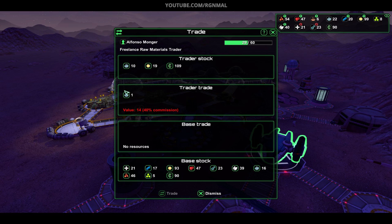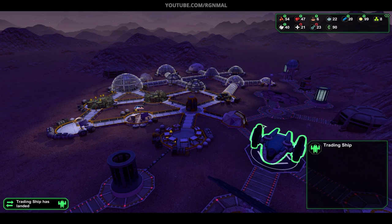40% commission. Well, let's trade and get the money. I've been building up a little bit — I've already got 90. Let's go ahead and sell some medical supplies. That's what they're for. Let's go ahead and do that trade.